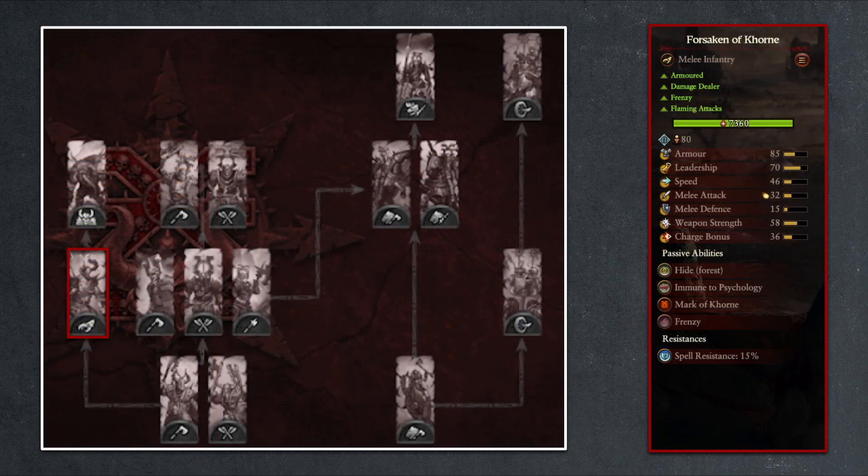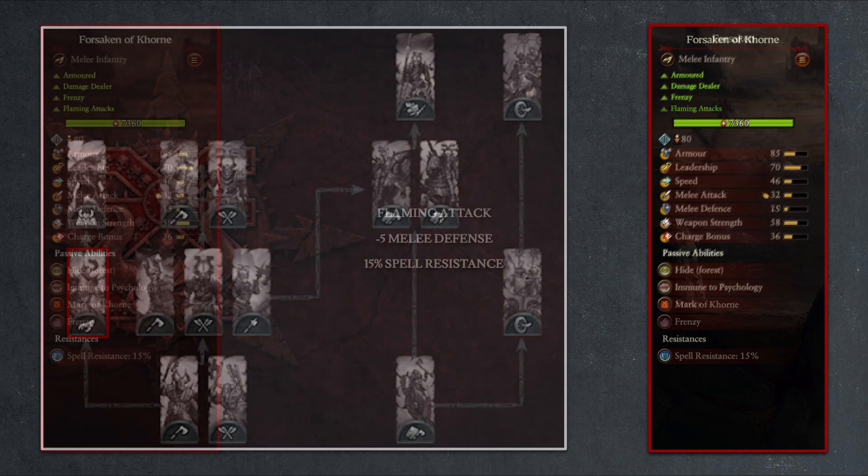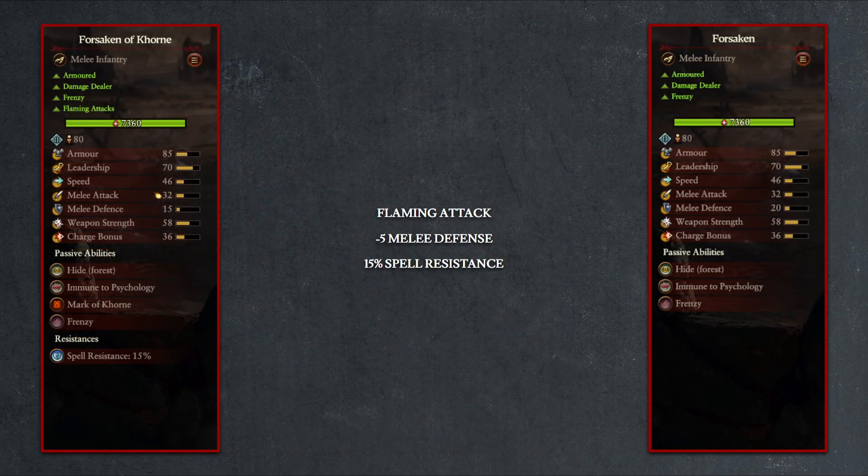Of course, you can forego the Chaos Warrior and Chosen route by upgrading your Marauders to Forsaken of Khorne, but since the standard undivided Forsaken unit also has Frenzy by default, the mark of Khorne will only provide a 5-point penalty to melee defense and 15% spell resistance. Thankfully, the Khorne variety will gain flaming attack, but overall the upgrade here is probably more detrimental, with the 5-point loss of melee defense as the only significant stat change between the two units.